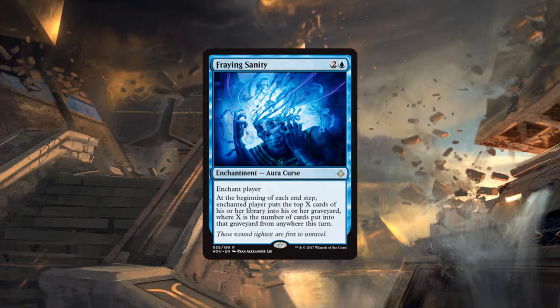Next up is Fraying Sanity — three mana for a curse enchantment. Enchant player; at the beginning of each end step, the enchanted player puts the top X cards of their library into their graveyard, where X is the number of cards put into that graveyard from anywhere this turn.